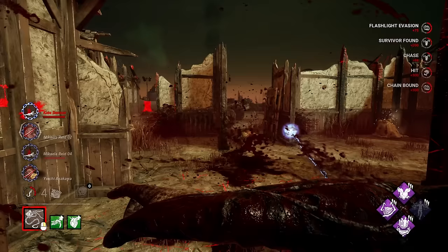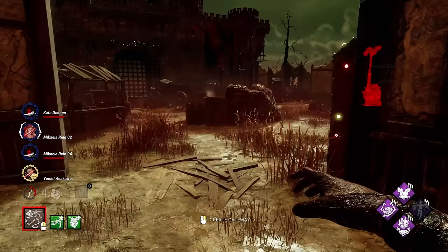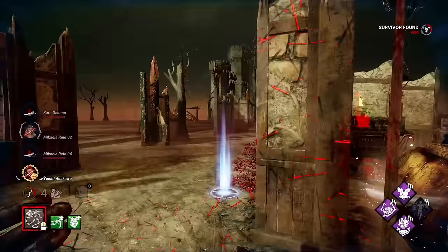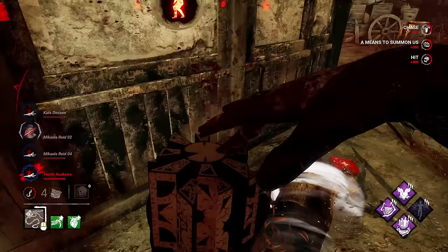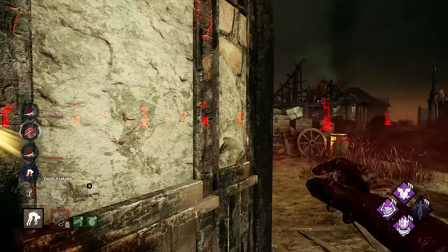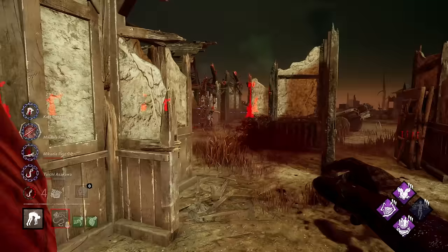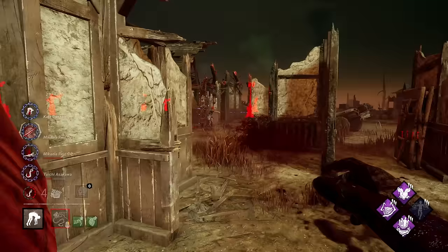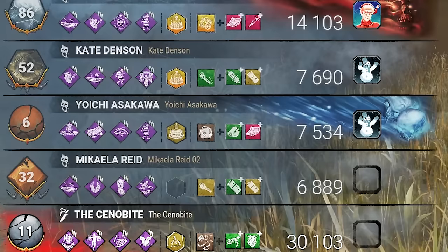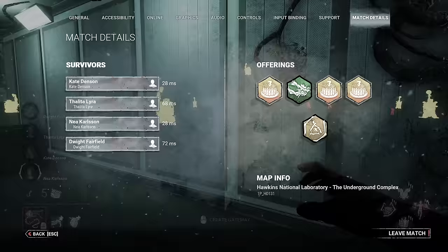He's trying to dodge. You actually took it. He actually went to the inside and went for the vault. Let's put him on the hook. There's no chain hunt now because there's only one survivor alive, which stops it. But I'm pretty sure these survivors are done. It is pretty demoralizing. It's a full group, and there are three Distortions in play.